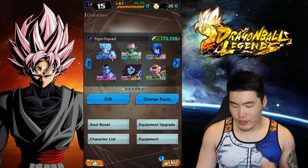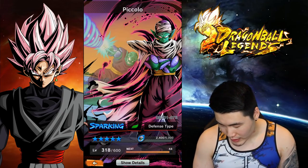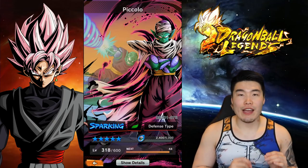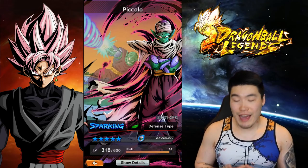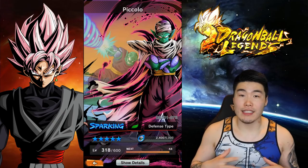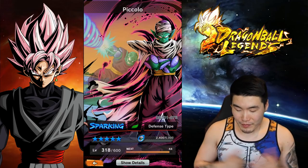That's it — those were the summons today. Let me take a quick look at our 5-star Piccolo to make myself feel a little bit better. There's our 5-star sparking Piccolo — we need to pull 5 more copies to get him to 6-star. This is an issue with this game right now. People are saying it is a massive whale game because you need to pull like 20 copies of a sparking unit to get them all the way up to 7-stars, which is a bit of an issue. We'll see how big of a problem it really is as the game continues to grow and expand.